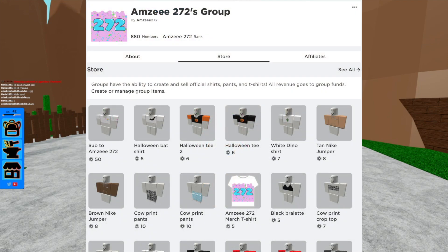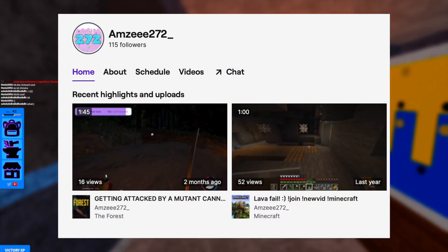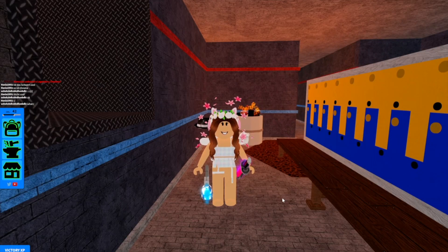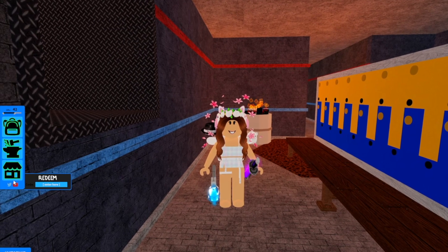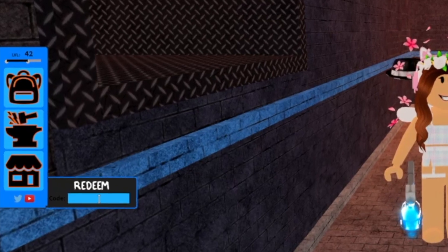Before we get started, don't forget to join my Roblox group and follow my Twitch — both those will be linked in the description down below as well as all of my other social links. Now first things first, let's just head over to the left side of our screen where we've got this Twitter icon, hover over that, and then head over to the right — here is our codes box.